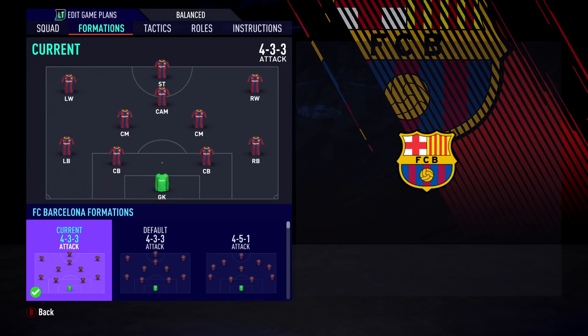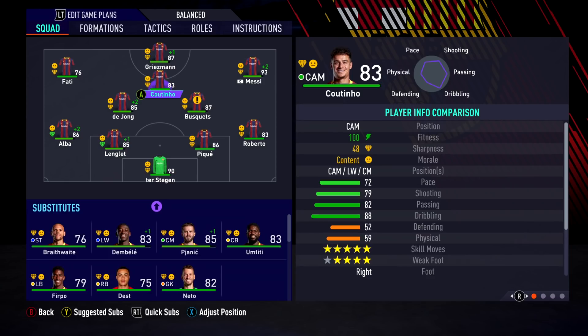In terms of formation, I'm pretty happy with the 4-3-3 attack — it allows us to be defensively decent with two centre-mids, but also provides an attacking threat with a CAM behind the striker. However, a lot of Barcelona's great quality players are on the ageing side. Busquets is 31, Messi is 33, Pique is 33, and Alba is 31.